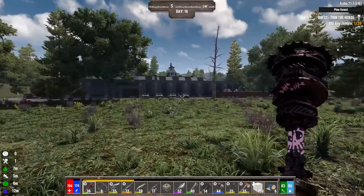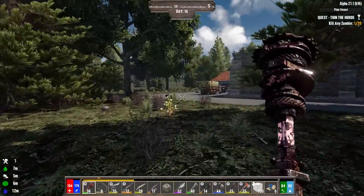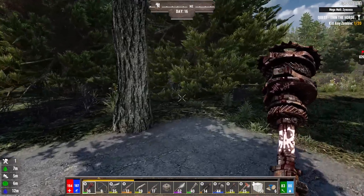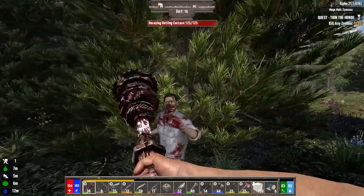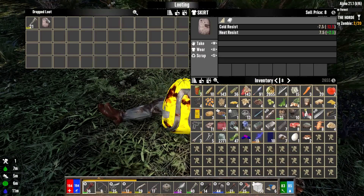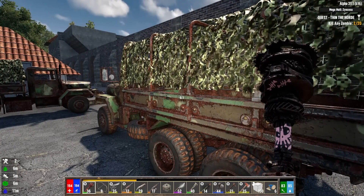I see a military truck over here. This looks like a very big location — this is definitely not one we're just going to run through today. I really want to run through my basement at my house, but that thing's like a tier 4 POI, and in Darkness Falls we don't need to add extra difficulty. If you haven't noticed, I'm a little bit low on ammo and stuff. Running through a place like that where you can get absolutely wrecked real quick is probably not the greatest idea.